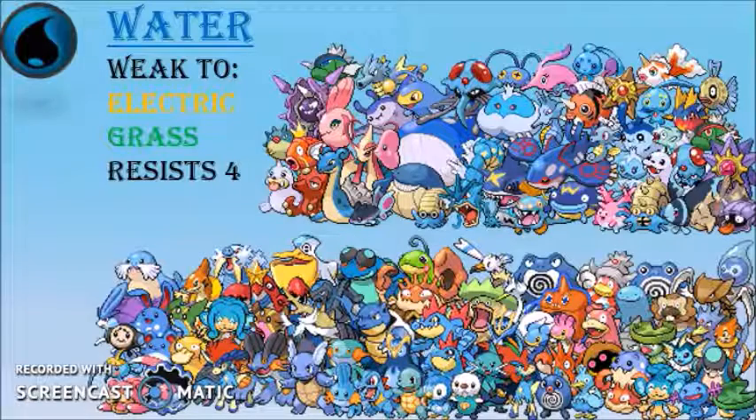Now the water type is really great — they used to be my all-time favorite type. With only two weaknesses and four resistances they are very powerful, and they're very common, so having a water type on a team is usually a must.